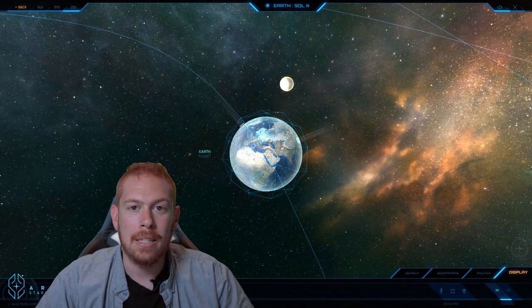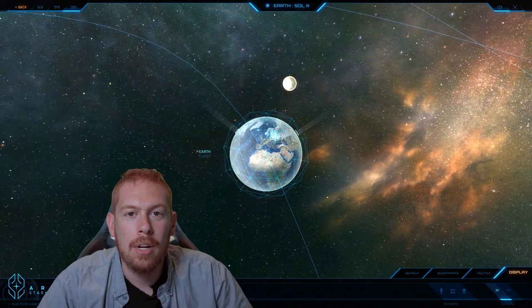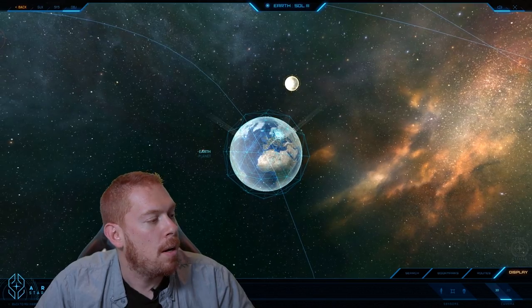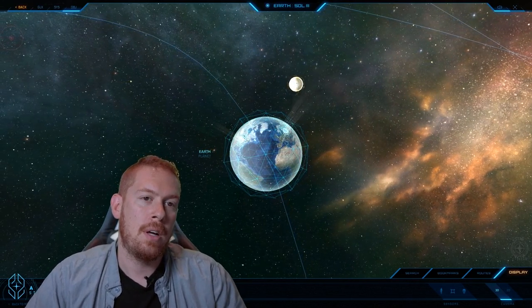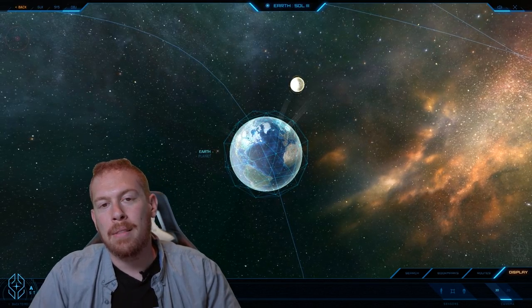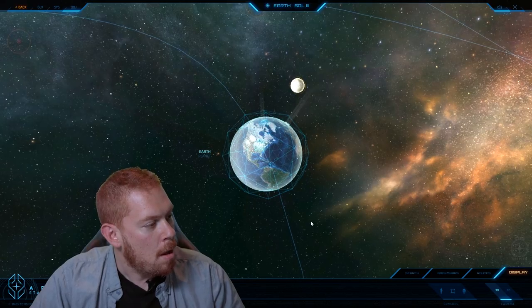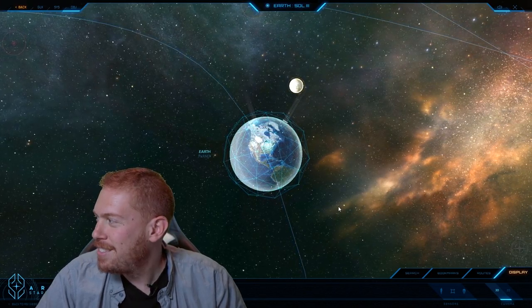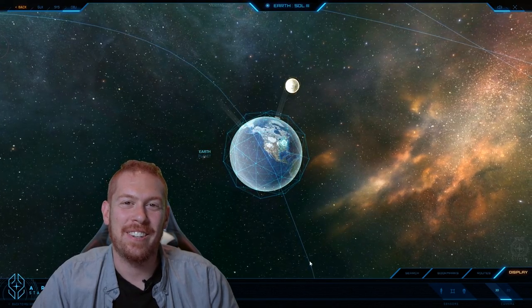Today we're going to be taking a look at Gleiss — depending on how you'd like to pronounce it, there's a lot of debate on that. And it is a Banu system, so that should be fun. The Banu is definitely in my top six alien races to be found in Star Citizen. Got a laugh out of Jared.